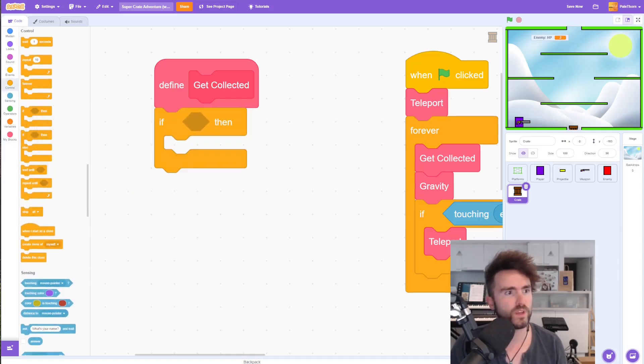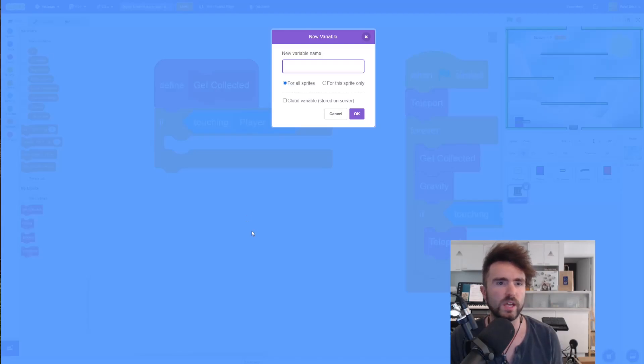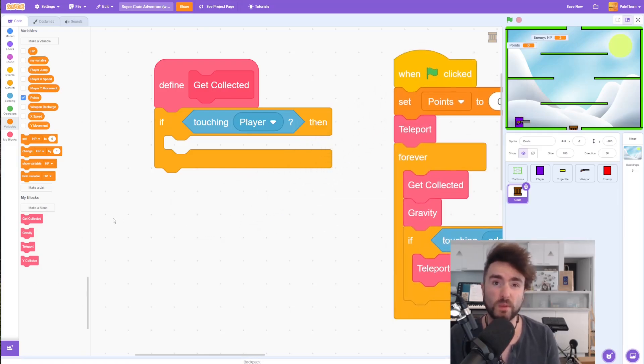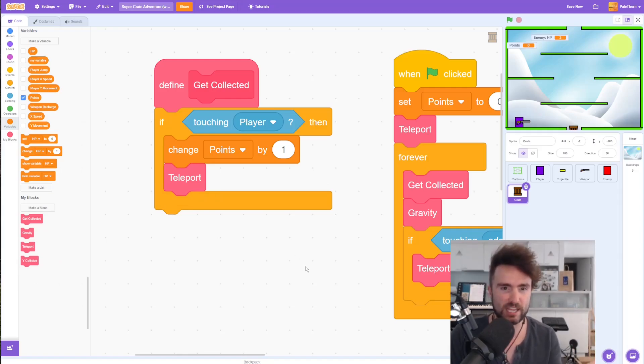Let's go to Control, get out an if then, then go to Sensing and get touching player. First we want our points to go up, so we need to create a new variable called points. Go to Variables, click Make a Variable, make it for all sprites, call it points, and press OK. Make sure when we start the game our points are set back to zero — put a set points to zero underneath when green flag clicked. Then when we collect the crate, change points by one. After that, call our teleport function again — think of how much time that saves.